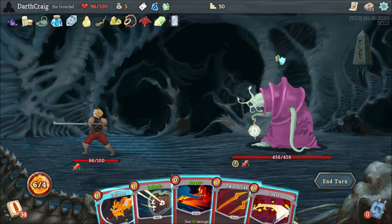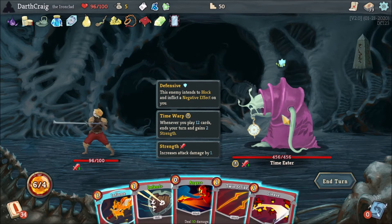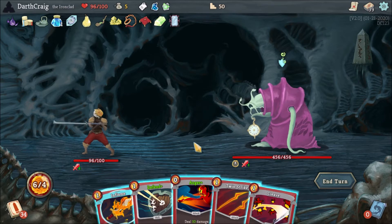Hello everybody. In this video we're going to be looking at taking on the Act 3 boss, the Time Eater, using the Ironclad. This is a fully upgraded Ironclad, so I have all the relics and all the cards available to me that you would normally have through unlocks.